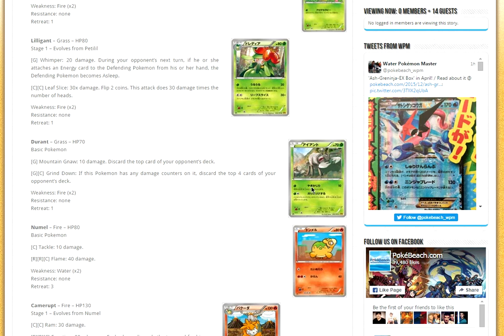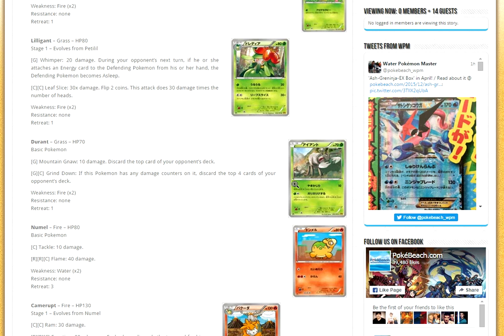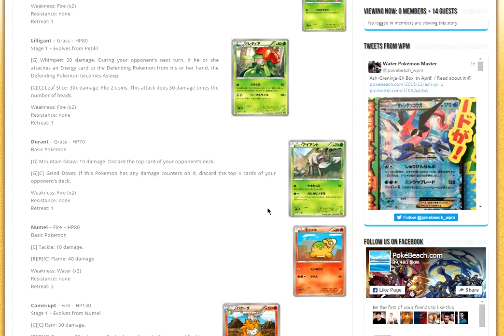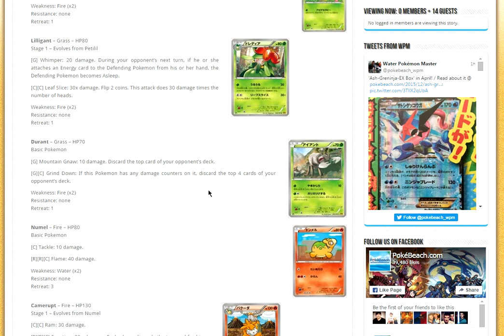Next, we have Durant. I actually think this could be a very cool mill deck — I don't know if it'll be better than Sableye Garbodor, Wailord, Bunnelby Houndoom, or the original Durant, but it's interesting. We're actually not even going to be using Durant if we make a Durant deck — we're going to be using Mew. You play Mew with Dimension Valley, put a Rainbow Energy on Mew so that it has damage on it, and then you discard the top four cards of your opponent's deck. I think this will be good in Expanded with Mew, but not in Standard.